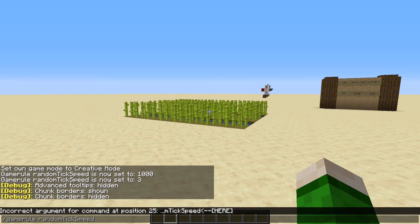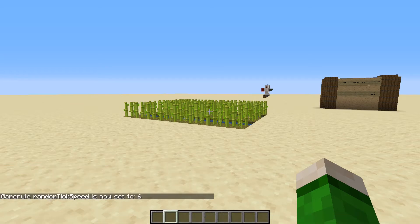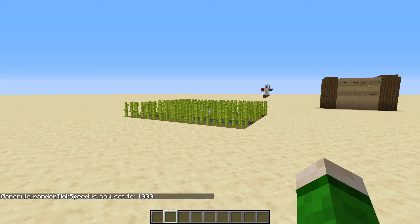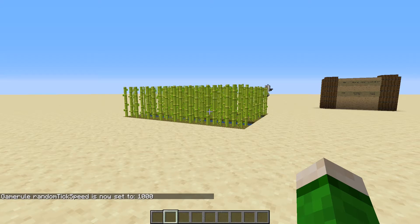Here is something interesting. Sugarcane needs 16 random ticks to grow. In theory, if we look at a whole sub-chunk with 4096 blocks, each block should get updated at the same time and all the sugarcane should grow evenly. However, that is not happening — I think it's because within one game tick, an individual block can be chosen multiple times. So even at 4096, some blocks might still not get updates every tick. If we set it to something ridiculously high like 1000, they all grow basically at the same time.